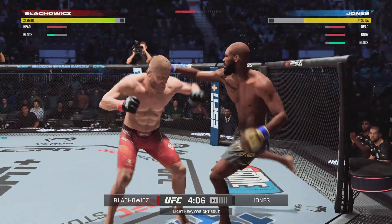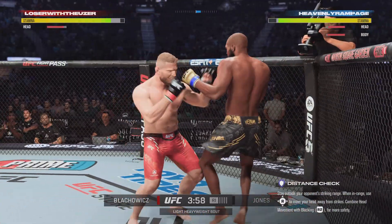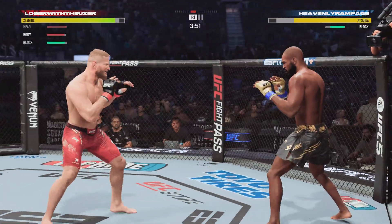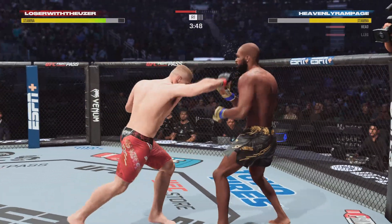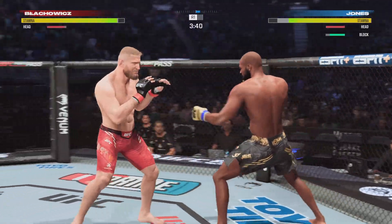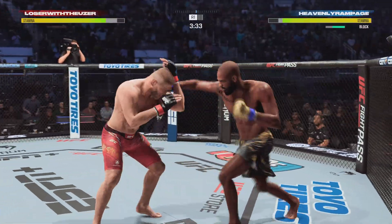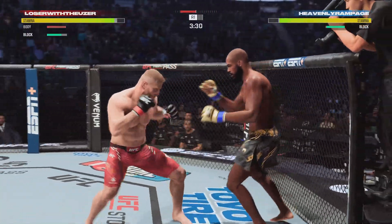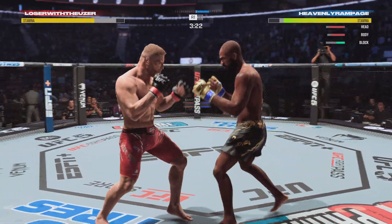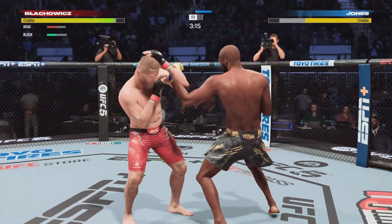Left punches clean, followed by a right. Some good signs early out of Jan Blachowicz, finding the range with both of his hands. That right hand has got some power — legendary Polish power. It's like his calling card now. He puts people out with the right hand, and it does not matter how he throws it. He can throw it as an uppercut, a right hook, or a straight right hand. We have seen him knock people out on so many different occasions — uppercut on Rockhold, straight right hand on Dominic Reyes. The guy just has amazing power in his right hand.